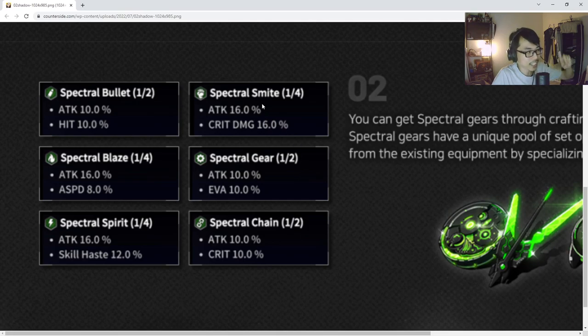Most of these sets are two-piece except Spectral Smite and Spectral Blaze, which are four-piece. You'll notice Spectral Smite and Blaze show attack 16%, but combining a full four-piece Spectral Bullet gives attack 20%, so the four-piece sets actually give less attack overall. The trade-off is the bonus stat — either crit damage percent for Smite or attack speed percent for Blaze. Spectral Smite isn't used that often; Spectral Blaze is something you really want to get a lot of.